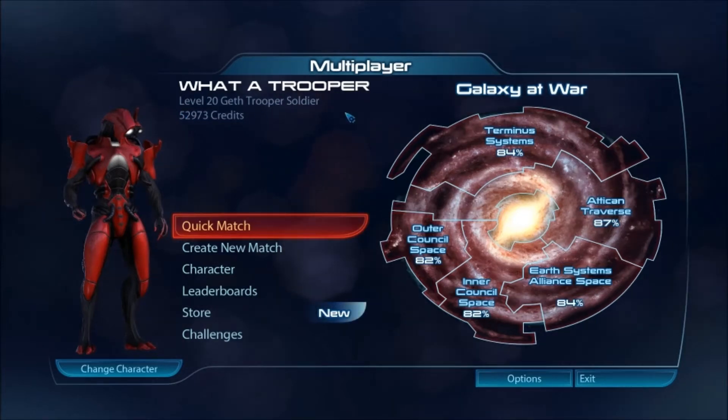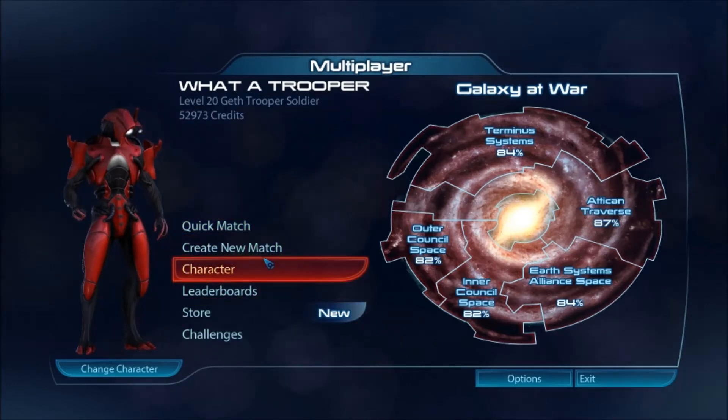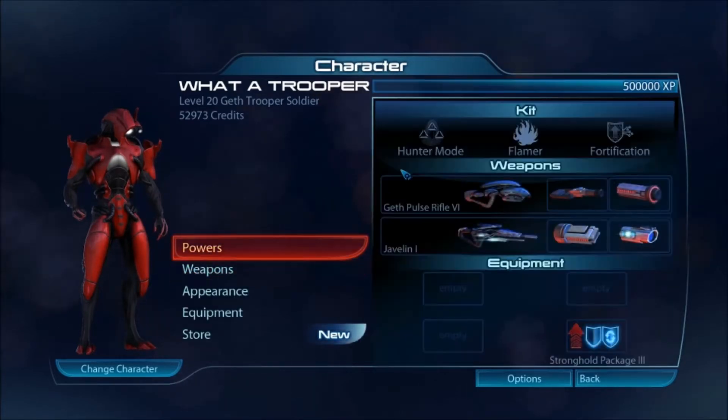This week I used the new Geth Trooper Soldier — that's a weird name, Geth Trooper. I nicknamed him 'What a Trooper' because, well, he's a trooper. I also made him a brilliant red color scheme because I thought it looked really cool.